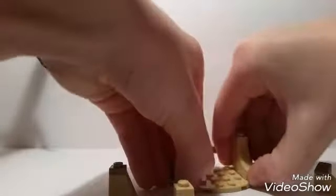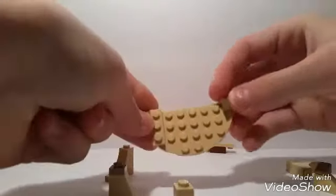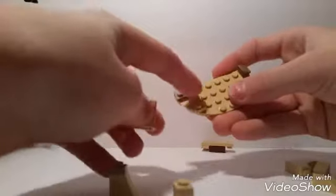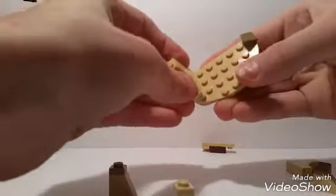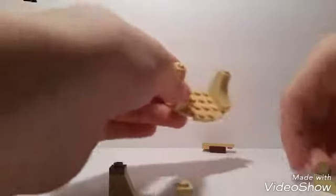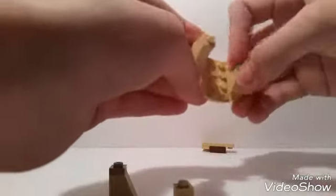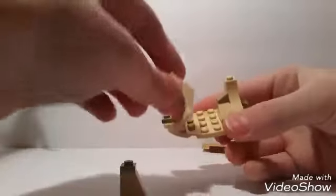Get that off to the side. Then right here put a brown cheese slope and a brown one-by-one. And then put a one-by-three in tan here, and then one of these pieces, and do that twice on either side. And then put a cheese slope on top of this — goes right there. And then just take one of these and put it on right there. And then make this — this isn't super hard, actually. It's pretty easy.